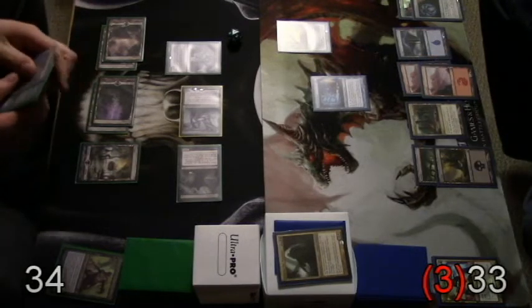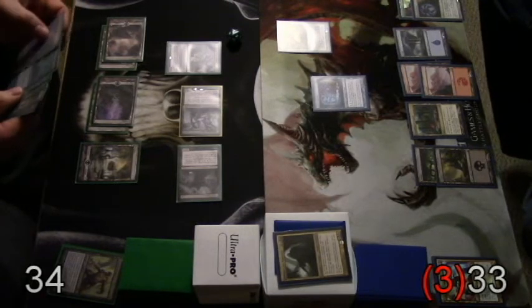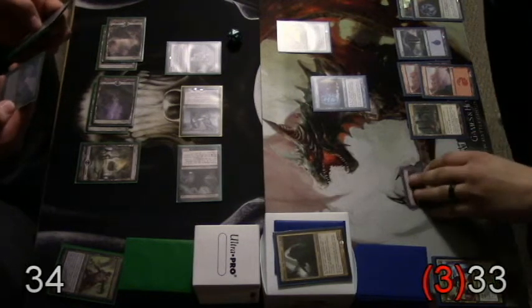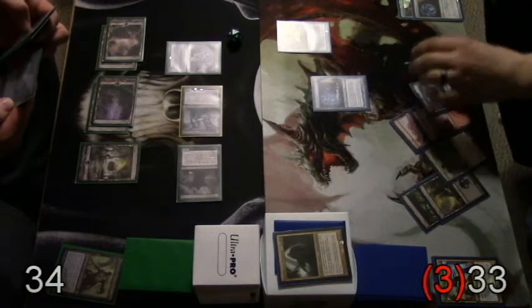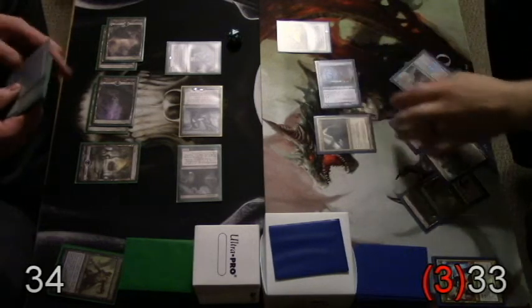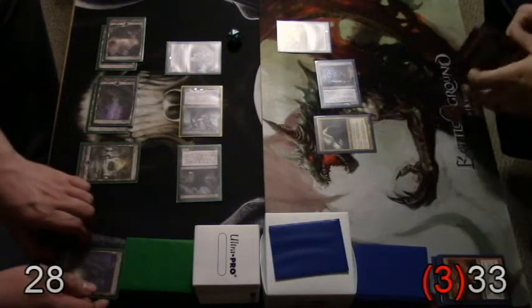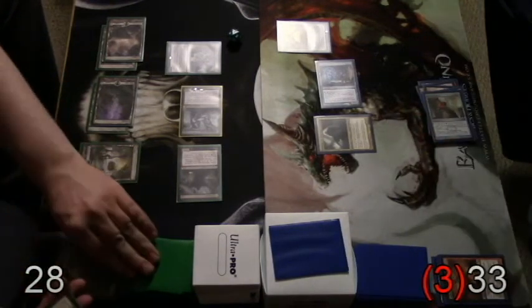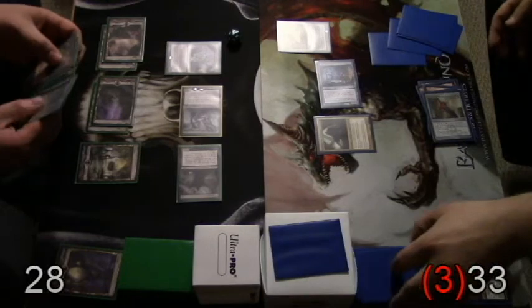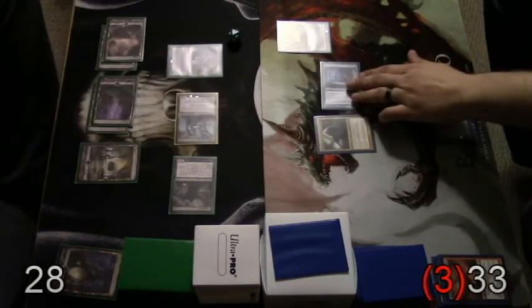There he is again — I'll kick off Jace's Archivist ability again. I got 6, 6 also. I draw 6. And then I will pass turn to you.